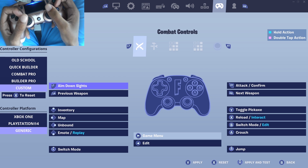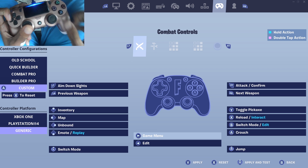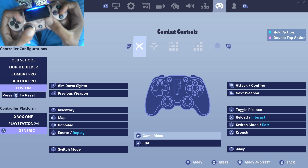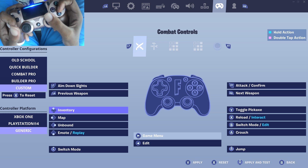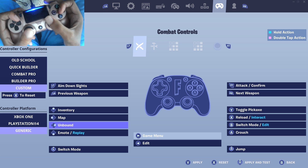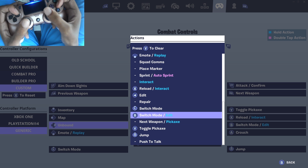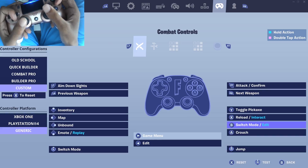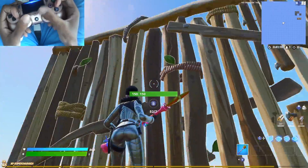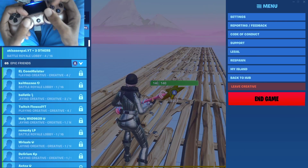Now go to your binds and find an unbound button. This is one of the best things you can do. Scroll all the way down until you see Switch Mode/Edit, then click it and assign it to that unbound button. When you pull out your build piece and place a build, you'll see a circle around your edit button — that's how you know you did it correctly. This gives you no input delay whatsoever — you're gonna feel completely free.